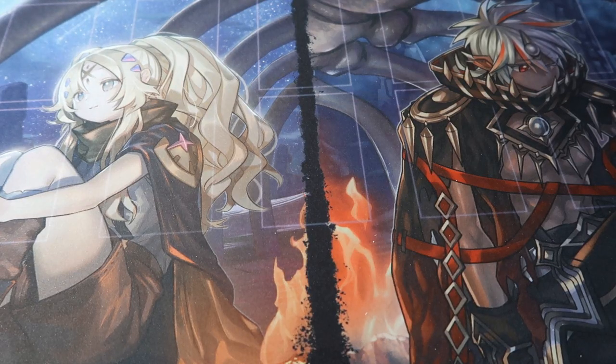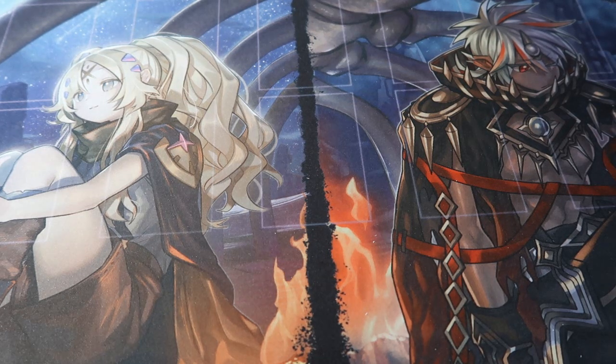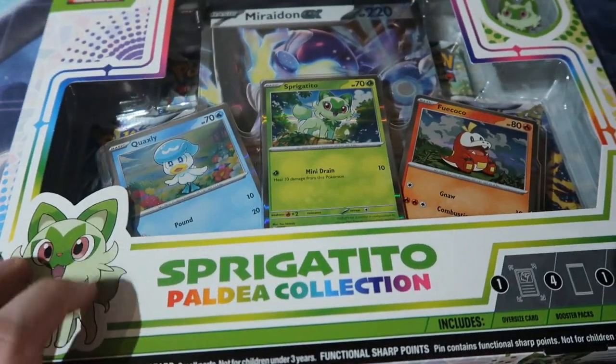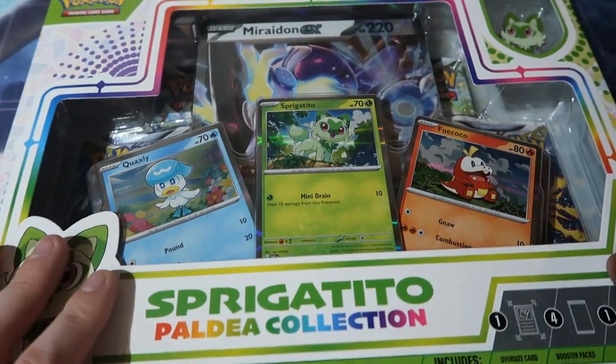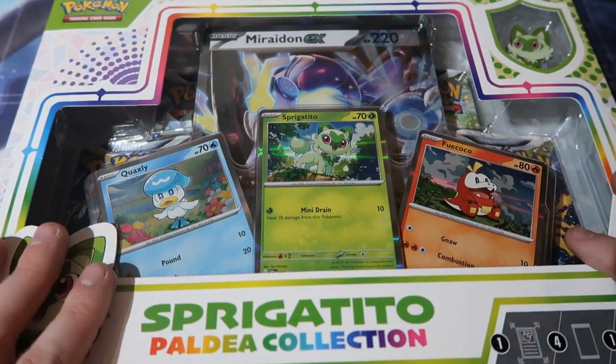What's up people, drop yours is right here and welcome to the new Pokémon pack opening. We're back with Pokémon once again, and now we have to say farewell to the V era and say hello to the EX era. We are now opening up the newest set stuff from Scarlet and Violet, setting off with the very first special products that came out - which is the Sprigatito, the Sprigatito cat.